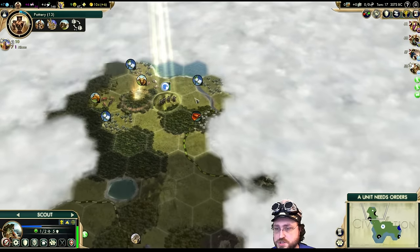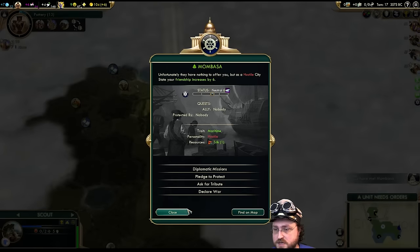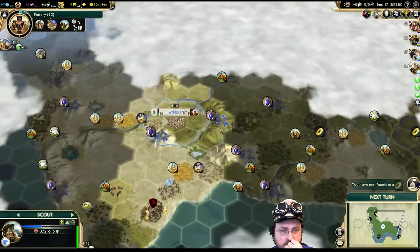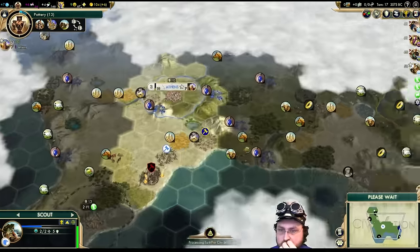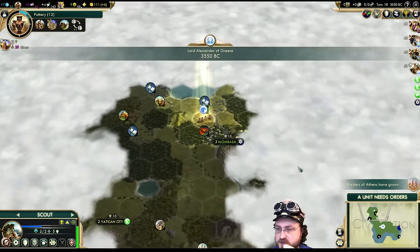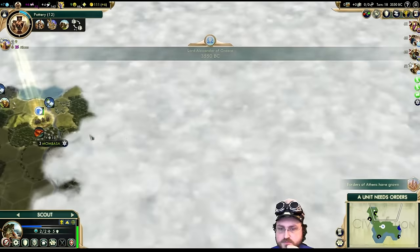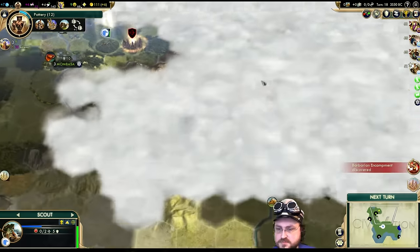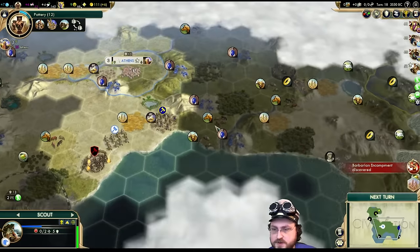Go here, meet Mombasa — hello Mombasa. I expected to find Paris somewhere over here. I wonder where they are — and Rome. We came to the wrong neighborhood.